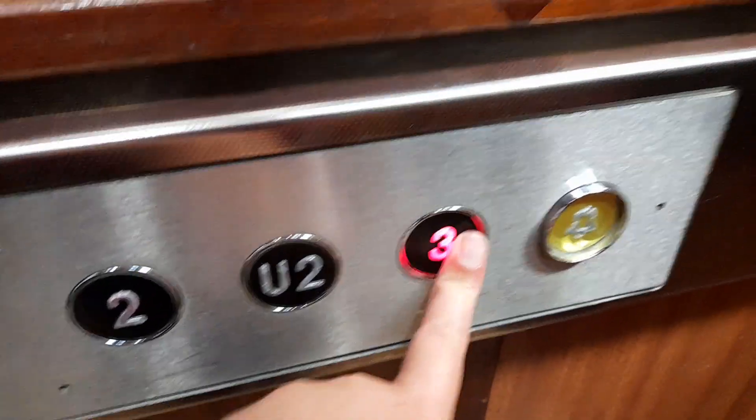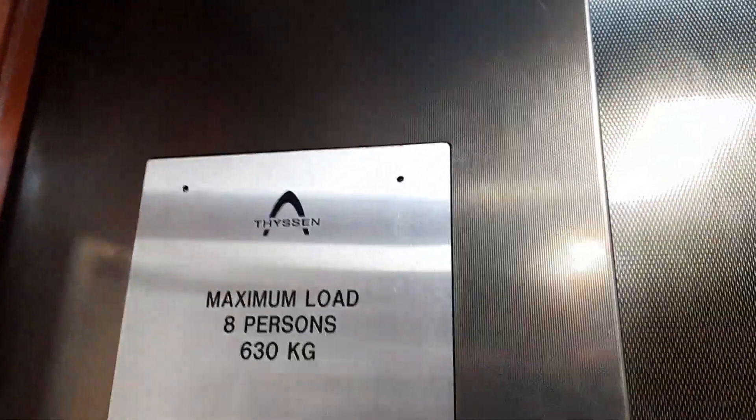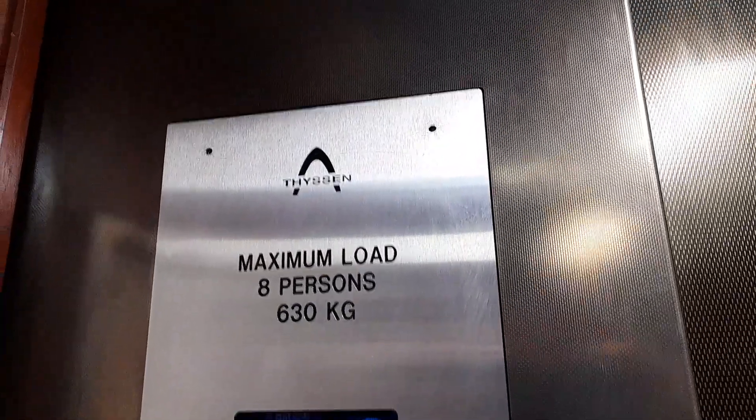What kind of voice is that? We'll go off to three. These buttons — what kind of buttons are these? So it's a Otis lift. First, eight persons, eight kilograms. They're all eight persons at the moment. These buttons look really cool though.